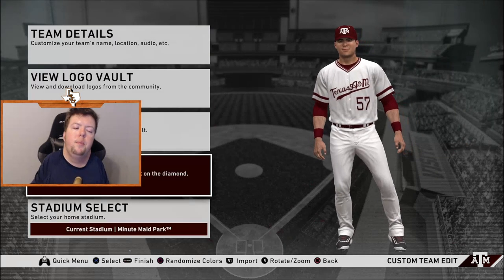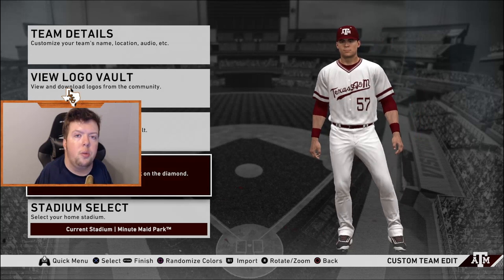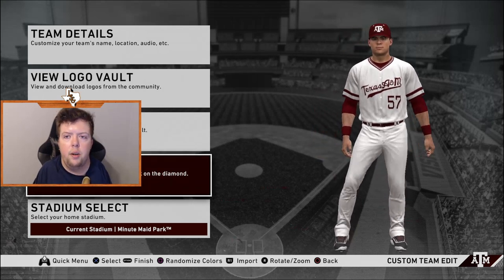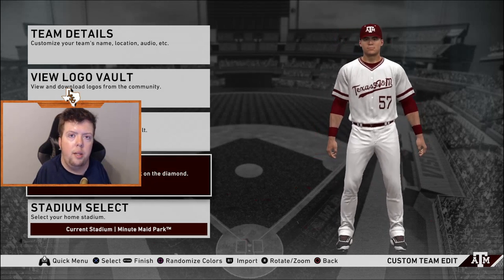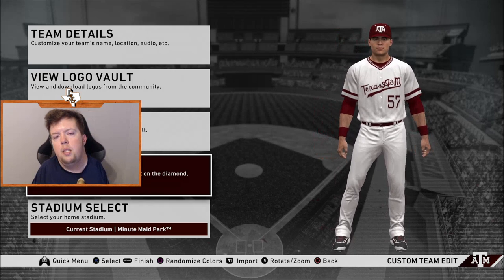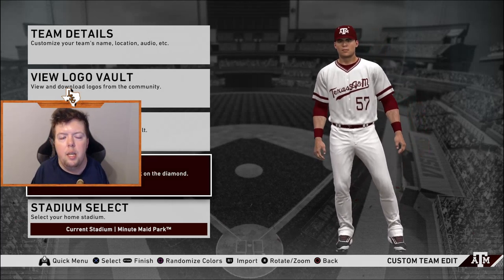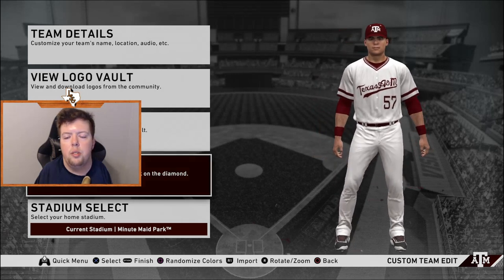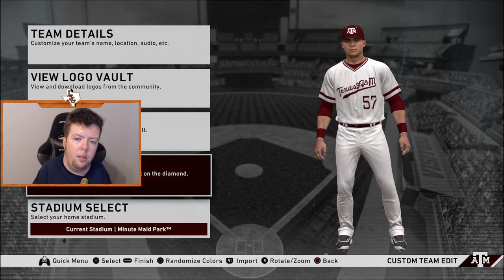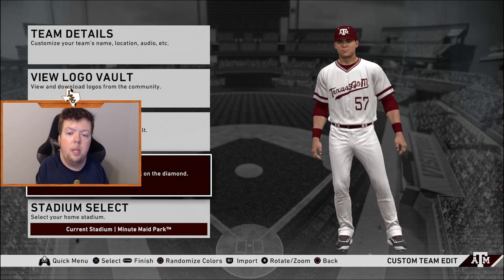In the description there will be a list of the teams and who they're replacing. If you have any questions about putting the logos in or something doesn't look right, there's a Discord — go to the Operation Sports forums, go to MLB The Show rosters, find the NCAA topic thread and there's a Discord link in there. You can also message me on Twitter at Lundstar GTV. If any logos open up and everything is spread out, let me know. You can select all, deselect the good ones, and group the ones that need fixing — highlight, hit X, go to group selected, and it'll put them together so you can move them easily.